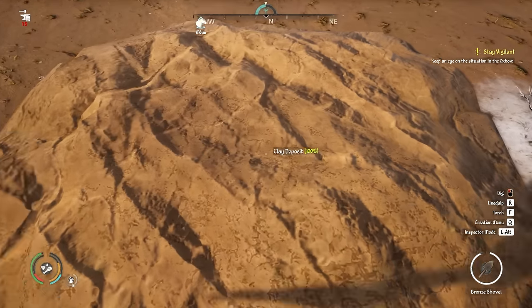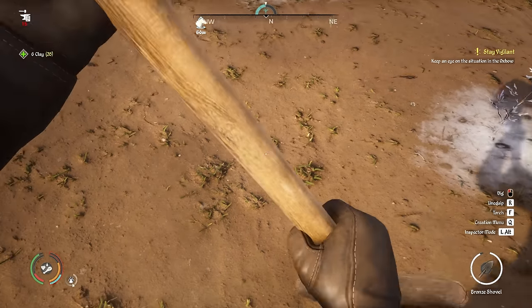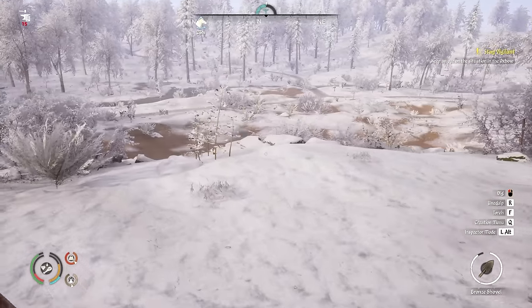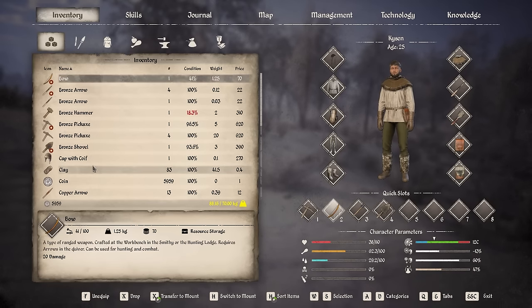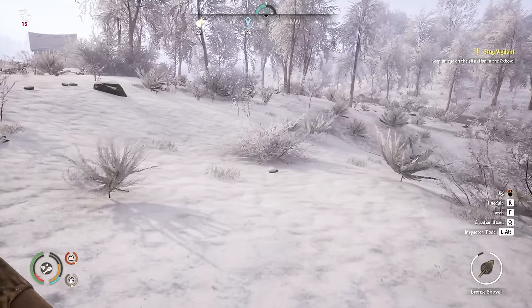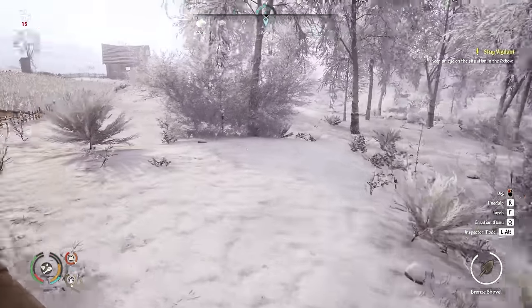Just harvesting all of these clay deposits and getting our excavation up, and then we'll do some more excavation activities until we've unlocked the mine. We have now exhausted the clay pile around here. We got 83 clay, we did not find any treasure, and our building technology is still 4,458 - we're quite a way off. I think we'll have to try some mining next and see how we get on with that.